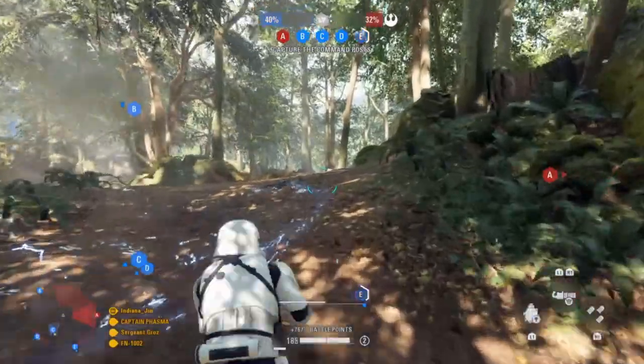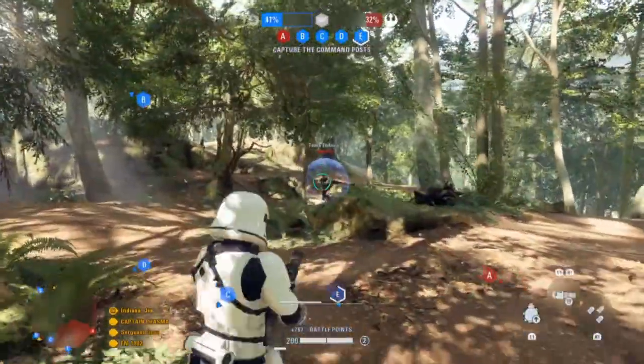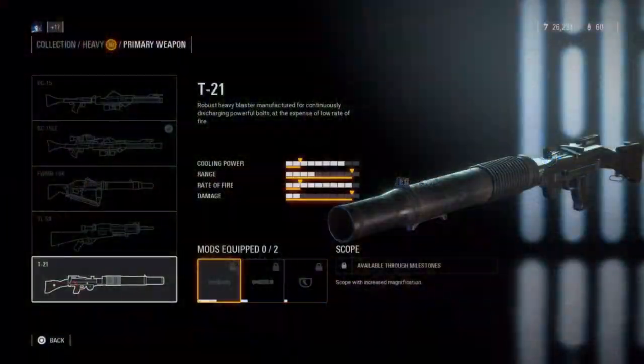For a lot of short-range engagements, I would run only burst mode, because the improved handling does reduce damage a little bit. At medium ranges, I would add the improved handling for better control, and if you want to play at longer range, run the scope with improved handling.